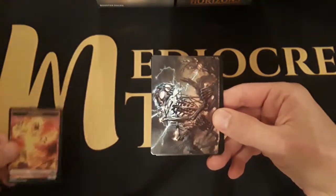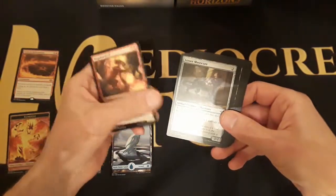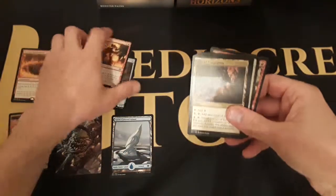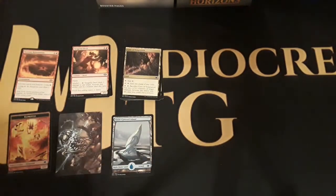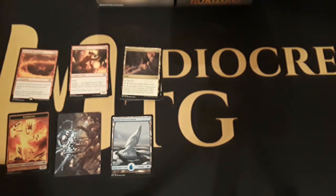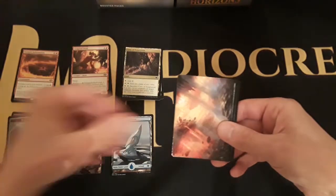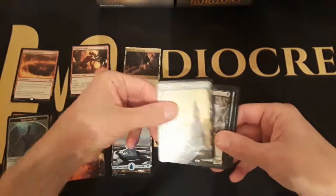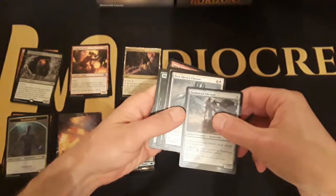Got a foil elemental, an art card of the island, Tectonic Reformation. Got a devil, a lesser masticore, and a Riptide Replicator. I'm hoping when I'm looking through this stuff and really breaking it down I get to see some spicy bears — that's what they're gonna be, spicy bears. That was cool — the foil elemental right off the bat, a shapeshifter with a bear. There's a Prismatic Vista and there's a snow-covered forest, Cabal Therapist.